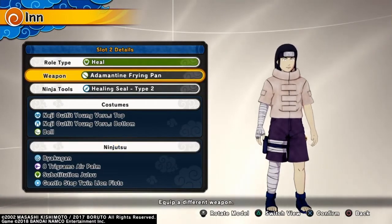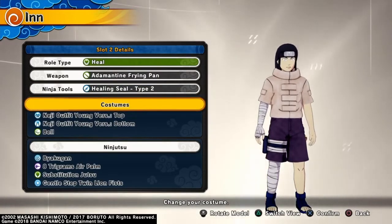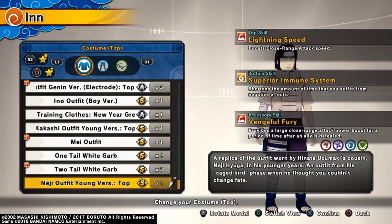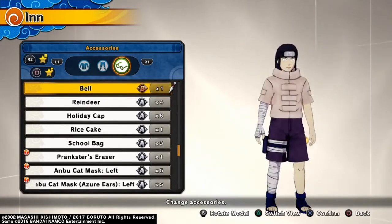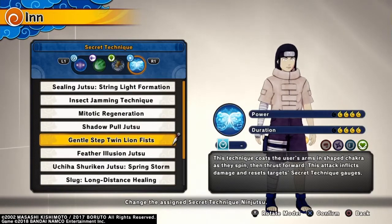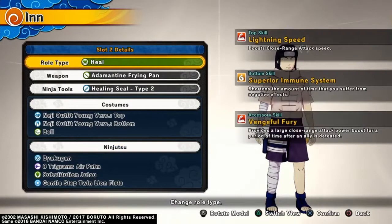This is my Neji CAC setup. I'm using the Adamantine Frying Pan, the Healing Seal Type 2, the Neji outfit young version top and bottom with the bell. It scales with Lightning Speed Boost and Close Range Attack Speed. The bottom skill is Superior Immune System, which shortens the time you suffer from negative effects. The bell provides a large close-range power boost for a short time after an ally is defeated. For ninjutsu, I'm using the Byakugan, the Eight Trigrams Air Palm, Substitution Jutsu, and the Gentle Step Twin Lion Fists.